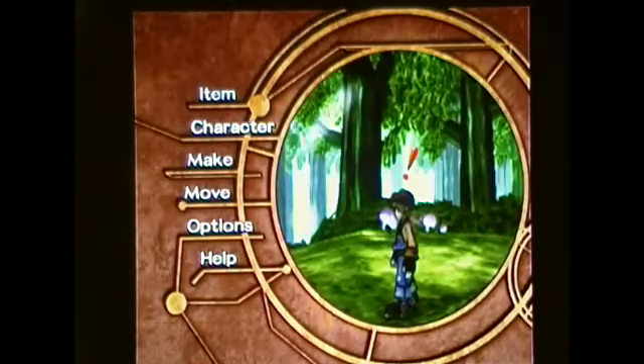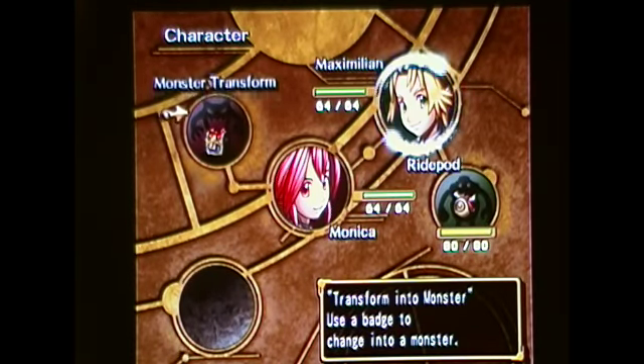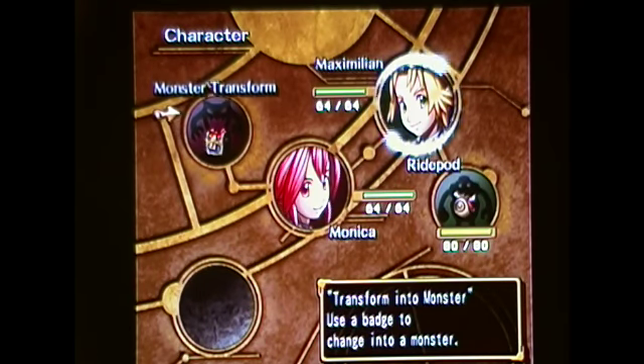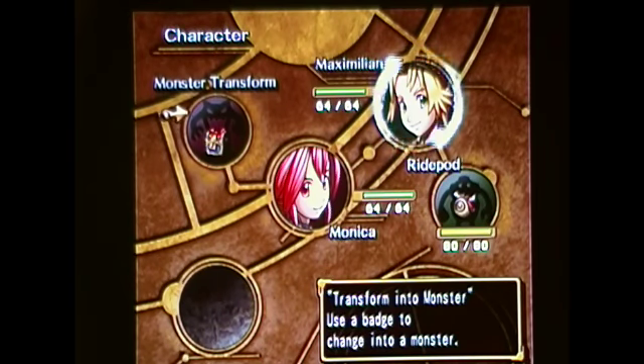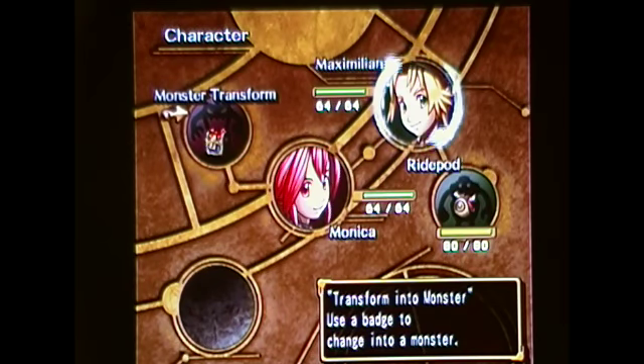We got a monster transformation badge that unlocks the fourth character slot. This is Monica — she can transform into monsters, just like Max can board the Ride Pod, but only Monica can wear the badges. Unlike the Ride Pod, which is technically a separate character linked to Max with a separate health bar, the monster transformation is just using a spell to turn into a monster, so you're still Monica. Any damage you take as a monster damages Monica's health bar, so if you die as a monster, you lose Monica.